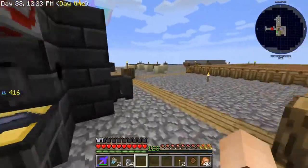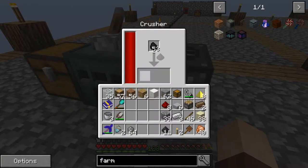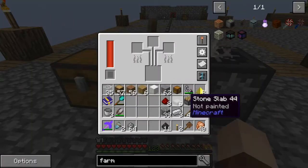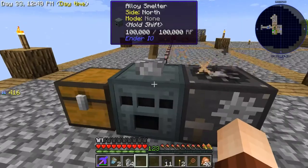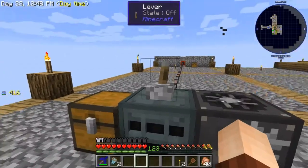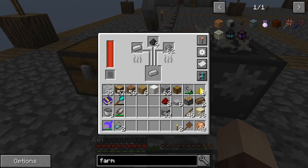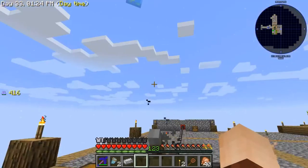Heading back to the crusher — it's kicking out coal powder, that should be enough. I've got three iron ingots ready to go. I've made sure the alloy smelter is off; I don't want it creating anything while I put the items in. We'll turn that on — progress is going up, and in a second we should have some electric steel. We're going to need four of these for the farming station, and a couple more for some of the other pieces, so I'll grab some more iron and let this run. And there we go — one piece of electric steel.